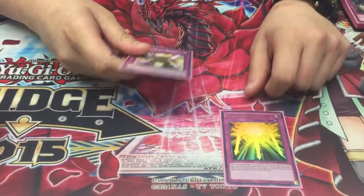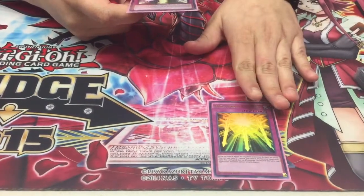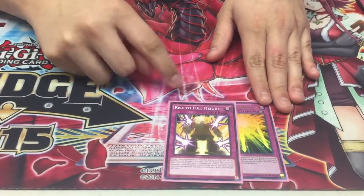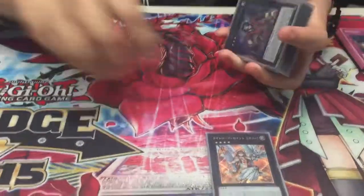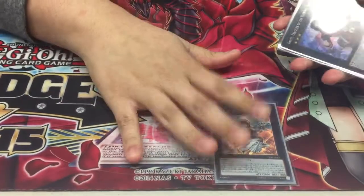Next we got two spicy cards: Swords of Revealing Light — great defense, doesn't let your opponent attack you directly. And then Rise to Full Height — we already know the combo with Omega. It's stupid, it's broken, I love it. Now to the extra deck — of course we play the one Minerva; I'm still waiting on my taxes for the second one.